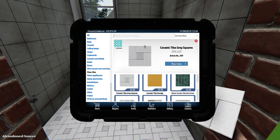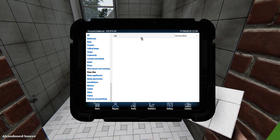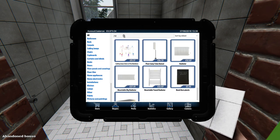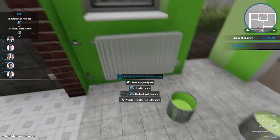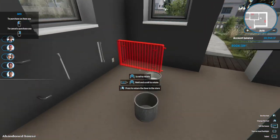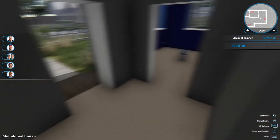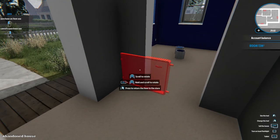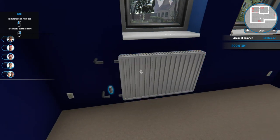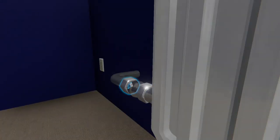So now let's go and buy some radiators. We'll pop these on the wall where they belong — pop that radiator there, and we'll buy this radiator and put it here.